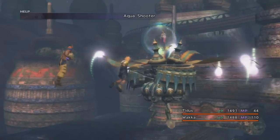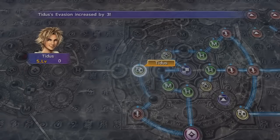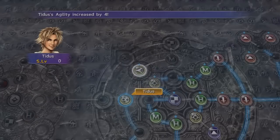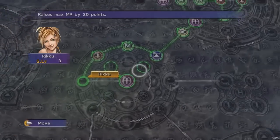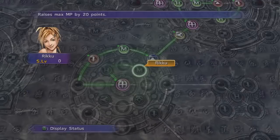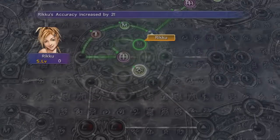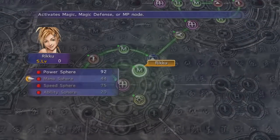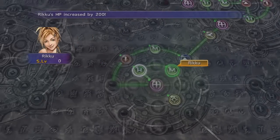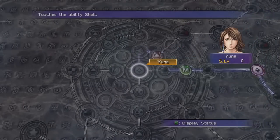Leveling in Final Fantasy X is vastly different from the previous games. Instead of gathering experience which leads to stat gain, you get sphere levels. Leveling is done upon the sphere grid — this grid is where you move around and choose which stats and skills you want your characters to learn. This makes it so any character with enough work can be massively powerful in any category you choose. You can make your weakest magic user punch people for 99,999 damage if you want, if you're willing to spend enough time leveling up.